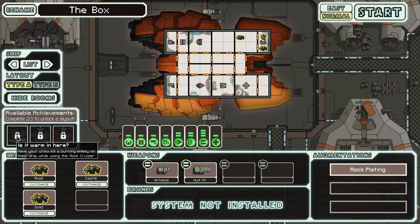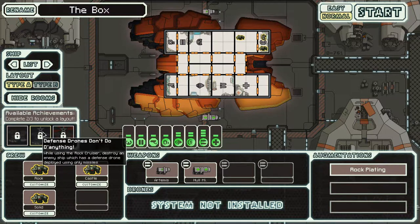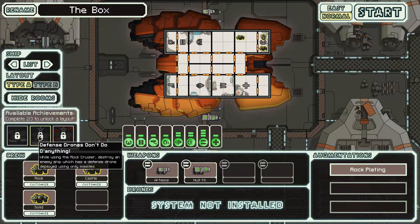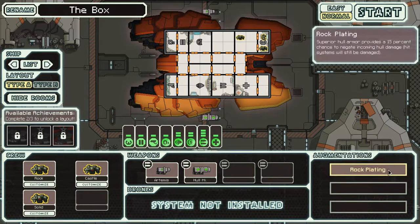Let's look at the achievements. 'Is it Warm in Here?' — have your crew kill a burning enemy on their ship while using the Rock Cruiser. 'Defense Drones Don't Do Anything' — destroy an enemy ship using only missiles while their defense drone is deployed. 'Ancestry' — find the secret sector of the Rock Cruiser. Also, Rock Plating protects your hull 50% of the time against incoming hull damage — kind of useful.